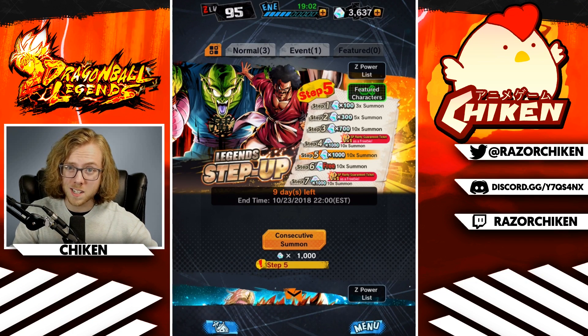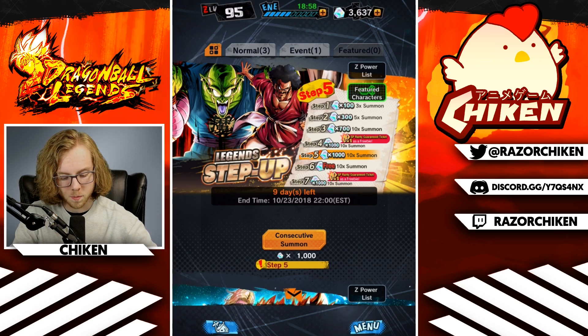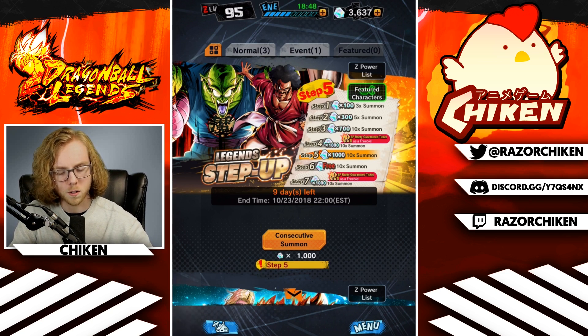Welcome back to a brand new Dragon Ball Legends video on Dragon Ball Central. Today we're hopping straight back into the Legend Step Up banner. We have a multi to do and then a free multi, making a total of 20 summons, as well as our daily yolo summons. At an average of 50 chrono crystals per summon, there's no reason why we shouldn't go through Step Five and Step Six here.